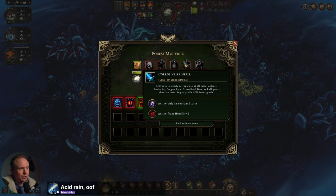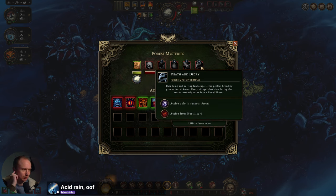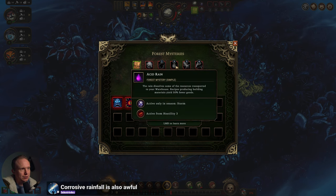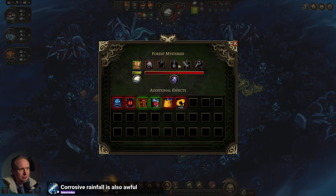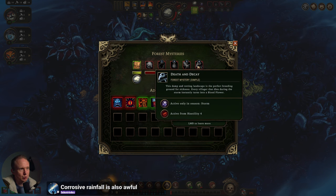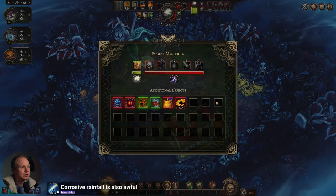Acid rain is slowly eating away at the metal objects, producing copper bars, crystallized dew and all goods. I'm not psyched to see that harpies are our third race, as a side note. So we're also going to get fewer metal ingots — that's not terrible. And then at hostility four, the damp and rotting landscape is perfect breeding ground for insects. Villagers that die during this storm instantly create a blood flower. Corrosive seems not great, but we don't create a lot of metal normally. Acid rain seems quite bad, and death and decay also seems pretty rough.